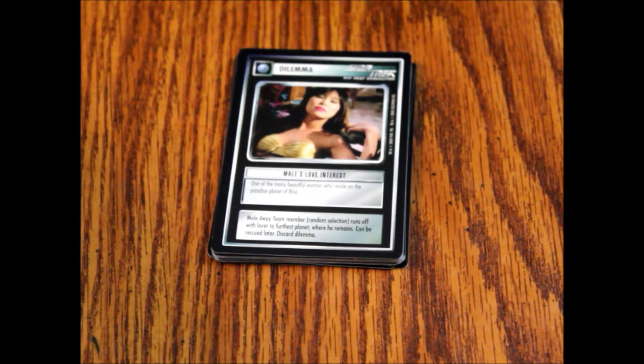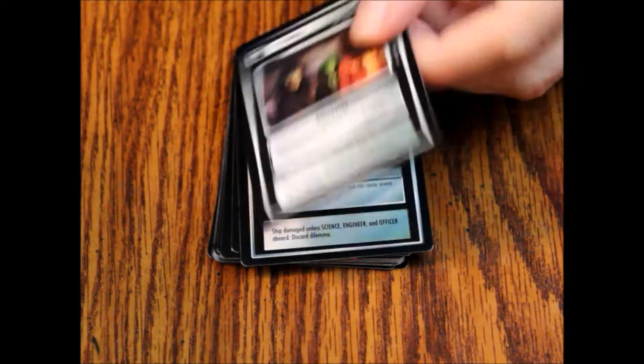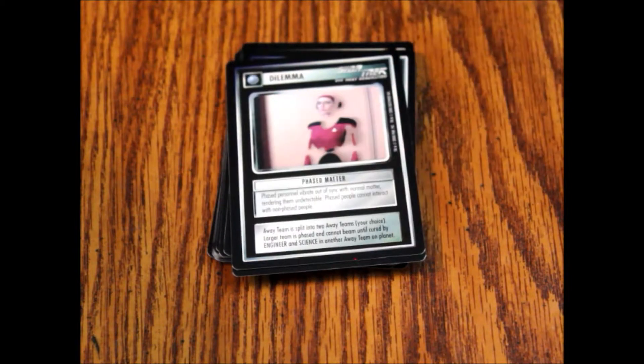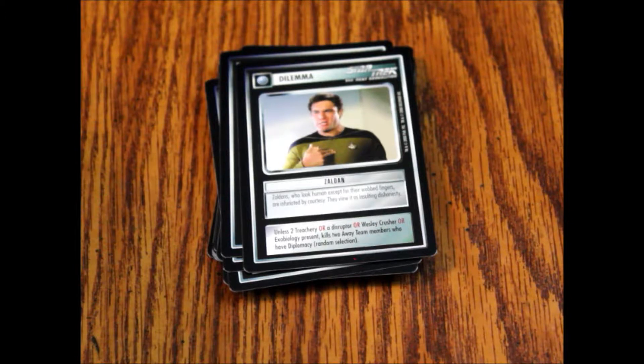More dilemmas: Menthar Booby Trap, Microbiotic Colony — looks like rust — Nausicaans, Phased Matter, Security Precautions, Two-Dimensional Creatures, and Zaldan. Also a Federation Outpost.